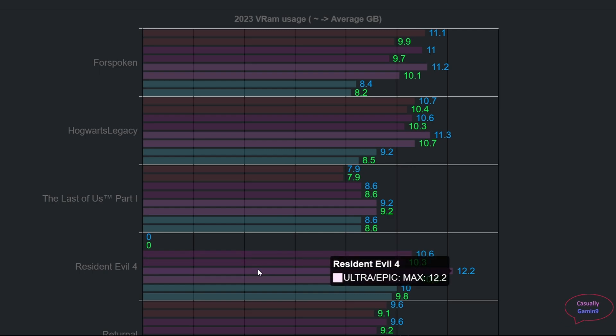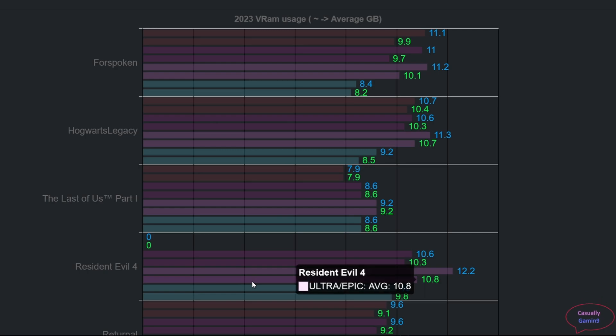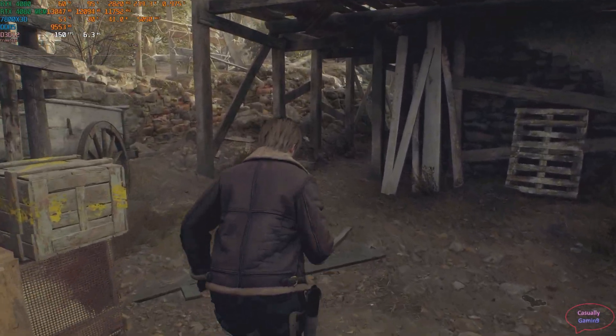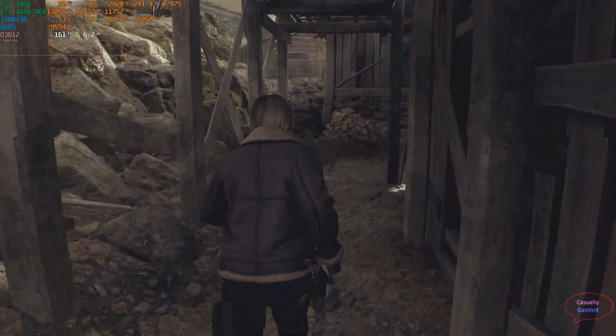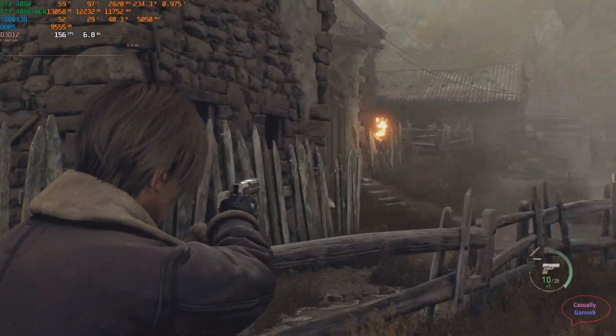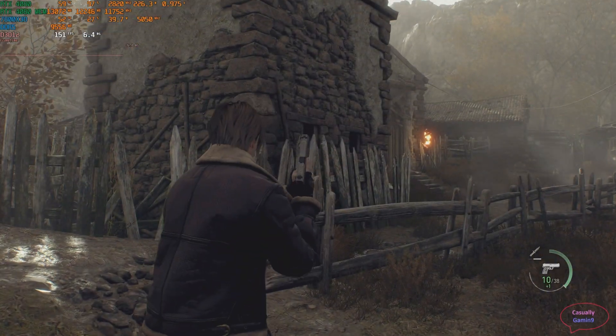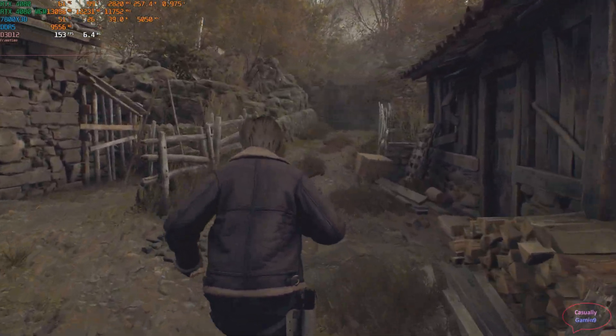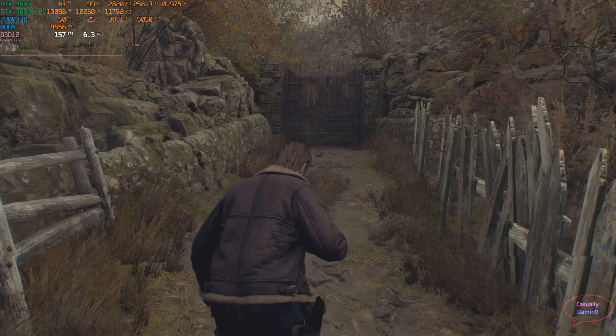Resident Evil 4 Remake saw the highest amount of VRAM used in at least one run. Using FSR quality at max settings, the max VRAM reached upwards of 10 gigabytes with an average above 10. Max settings used more than 12 gigabytes in at least one run, but averages were around 10.5 gigabytes. Lowering settings slightly and using 6 gigabyte textures instead of 8 brings the average below 10 gigabytes with a maximum of 10.